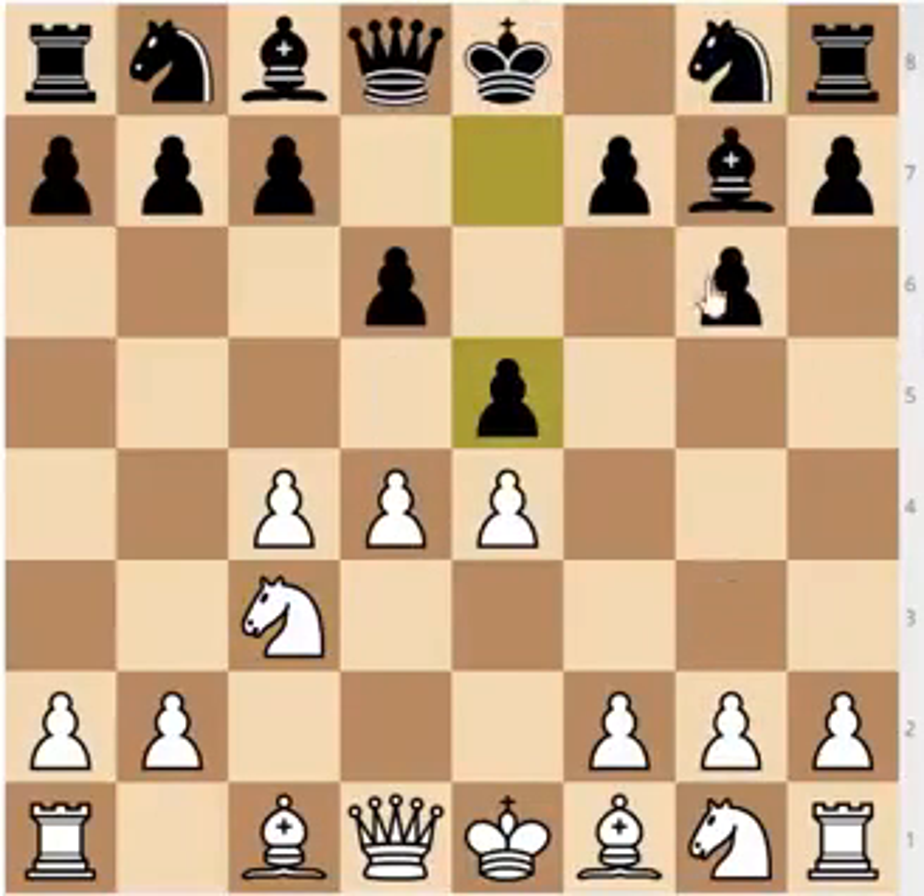So after Nc3, e5 — you have the option of d5, which leaves Black with a clear chance to play f5 immediately, giving Black enough counterplay and a favorable King's Indian. Instead, Nf3 should be your move of choice — this is basically the main line of the Averbach system. We are going to look at one game: Karpov vs. Seirawan, in which Yasser Seirawan managed to defeat Anatoly Karpov with the Black pieces.